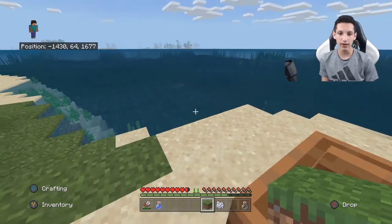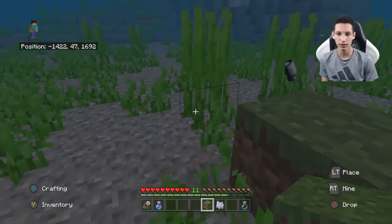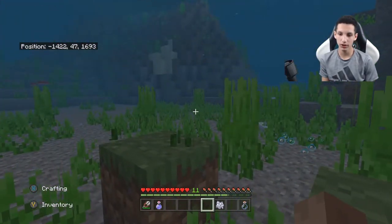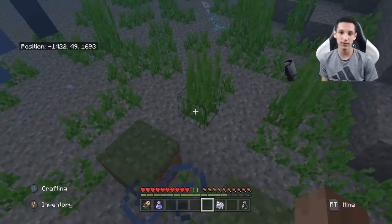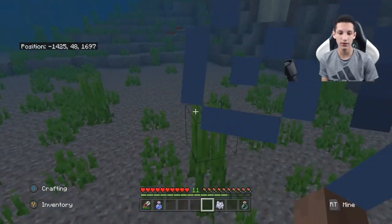Another thing to know about seagrass: if you go down to it and place a block inside it, it will actually break it but it won't drop anything. So be careful when mining near it — if you place a block inside it you won't get anything. The only way to obtain seagrass is with shears.